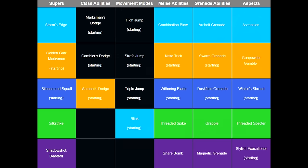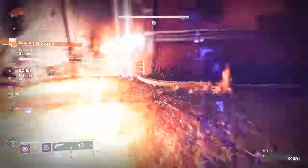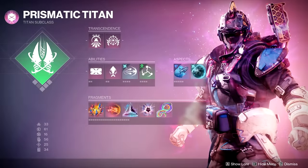Bungie actually provides a chart going over all of the different abilities coming with Prismatic Hunter. You can see five different Supers — one for each different element — same with melee abilities, grenade abilities, and aspects. I'm going to point out that for the Arc Super we have Storm's Edge, which is the new super revealed to be coming with the Final Shape DLC. That's actually going to be a common thing. Let's move on to the Prismatic Titan — you can see the in-game screenshot right here.